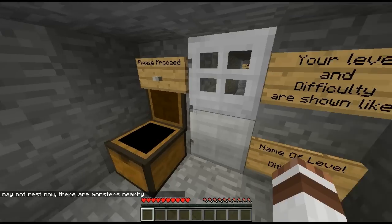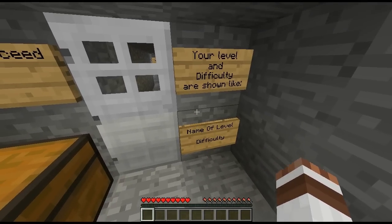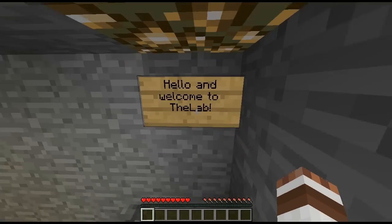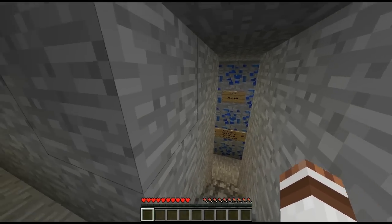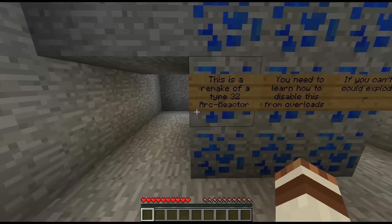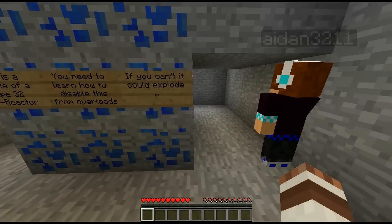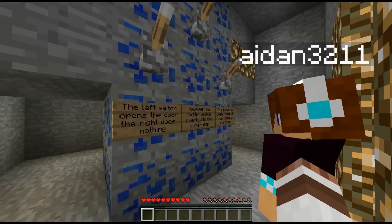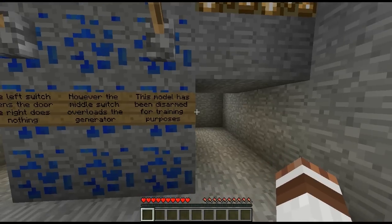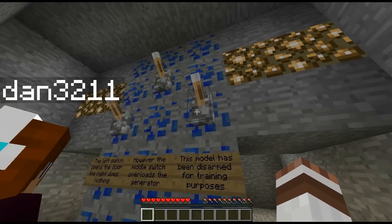What was in that chest? Name of difficulty, name of level difficulty. Welcome to the lab. This is a remake of the 32 arc reactor. You need to learn how to disable overloads — if you can't, it could explode. The left switch opens the door, the right one does nothing, however the middle switch rewards the generator. This model has been disarmed for training purposes. I think the right switch is gonna do something.